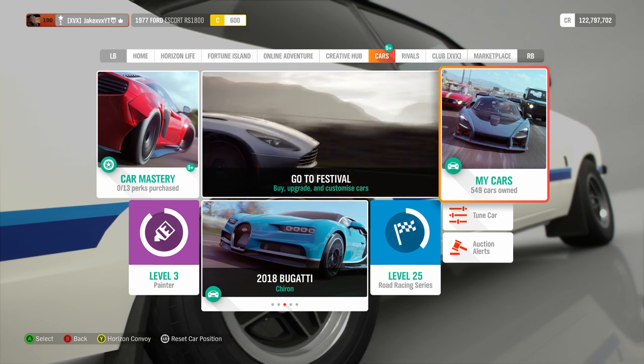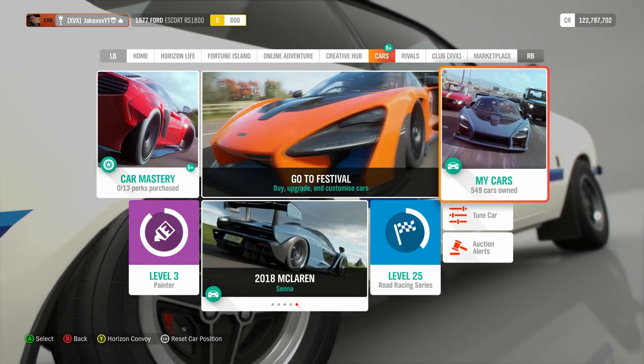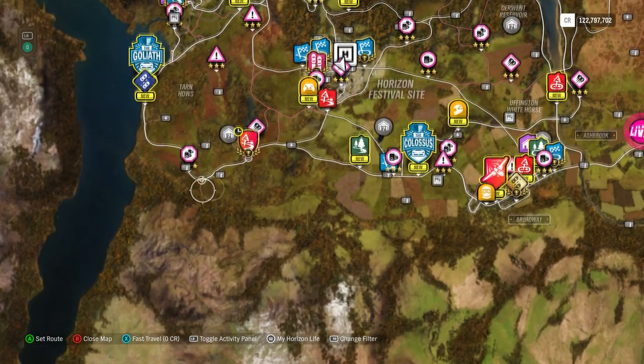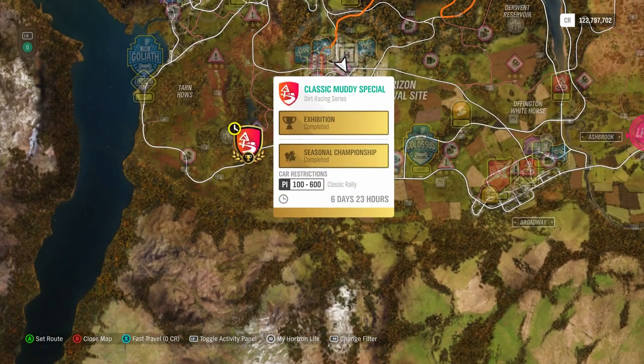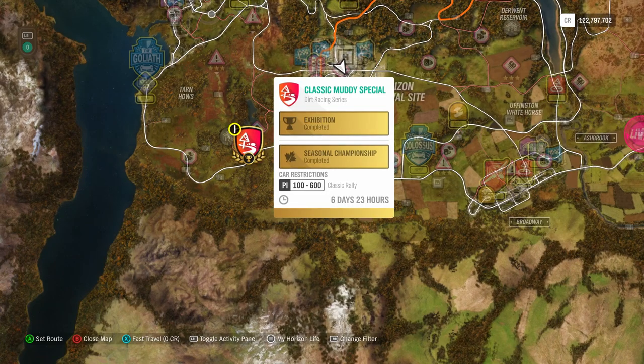It is the Regalia Type D — I think that's how you say it. Now you get this car by first unlocking the Quartz Regalia, which you get for free by doing a seasonal championship on expert difficulty. You will get given the Quartz, and then you can unlock the Type D through this method. We're going to take a look at the car, upgrade it, and see what it's like. I'm sure it's going to be a beast.